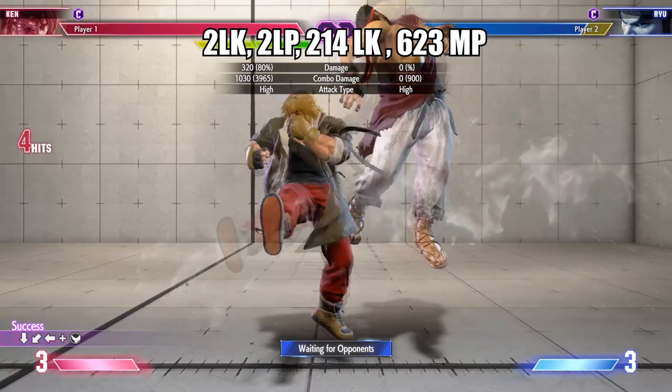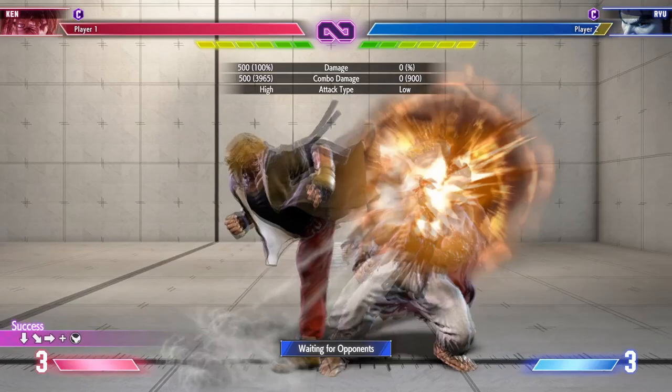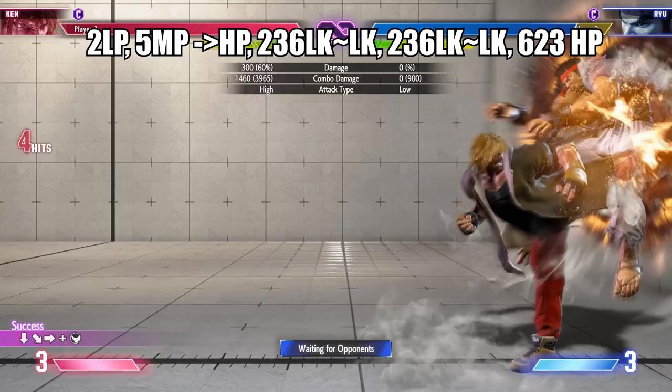Jinrai Kicks are mainly used for combo filler, but they do have a Light Kick low, a Medium Kick overhead, and a Heavy Kick launch. In the corner, you can loop the low follow-up multiple times.